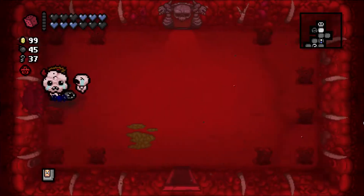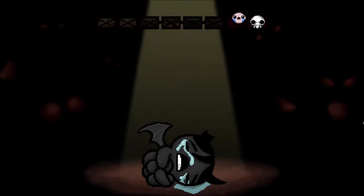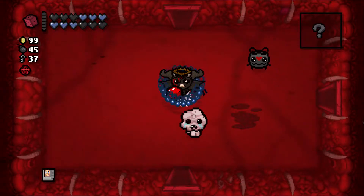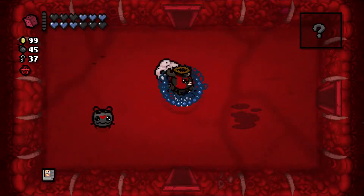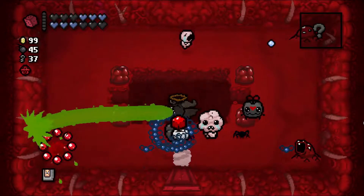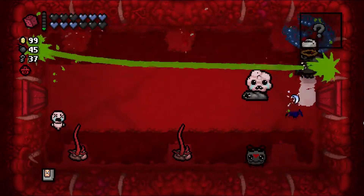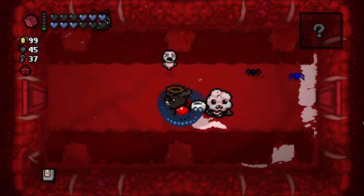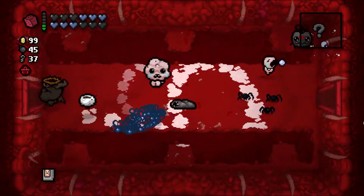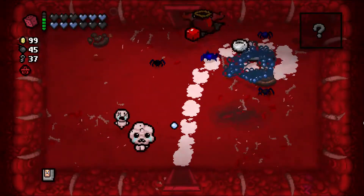Curse of the Lost. My thumb hurts — I talked about why my thumb's hurt. It still bugs me a bit. I want all the items and chests. We're going to move slowly — our flies are going to take care of the work for us. My goal is to amass the giant flyer army so we walk into mom's heart area and it's an instant win.